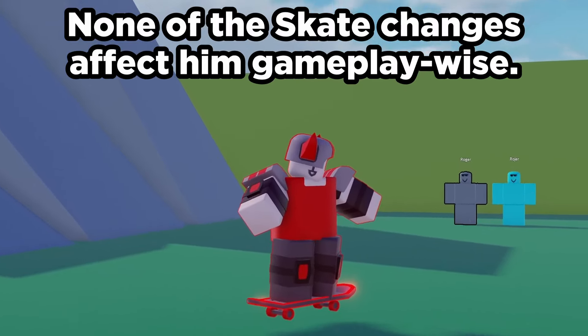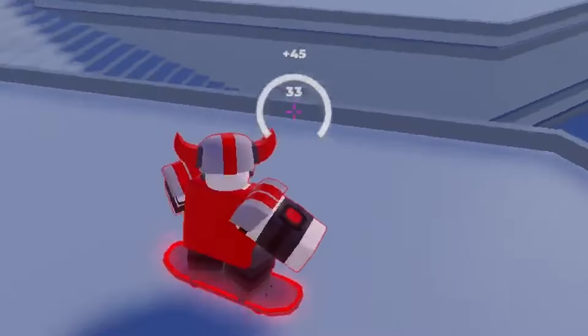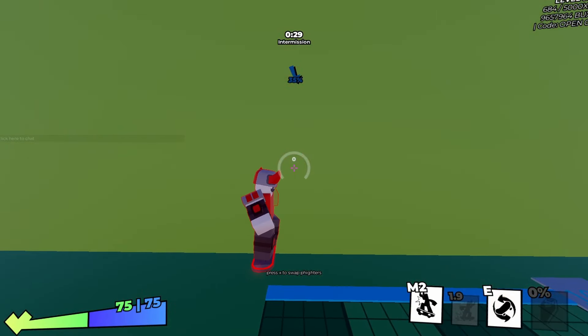Skateboard received a few fixes to its animations and displays. Your skating speed no longer displays negative zero, getting deboarded now plays the E animation without the swing, and his board no longer clips into him if he loses all speed.